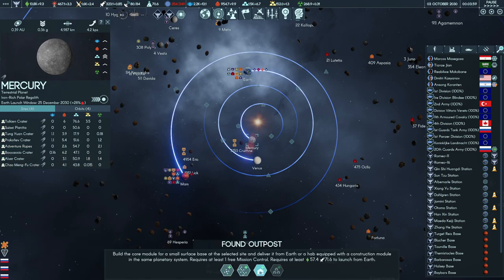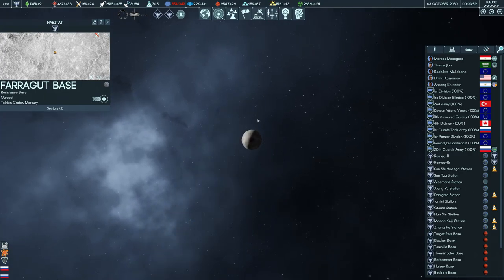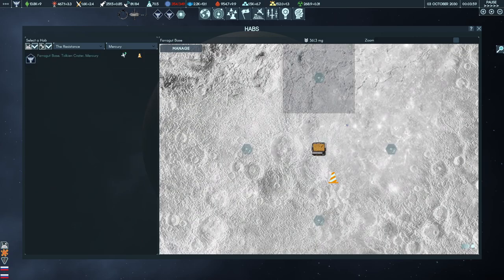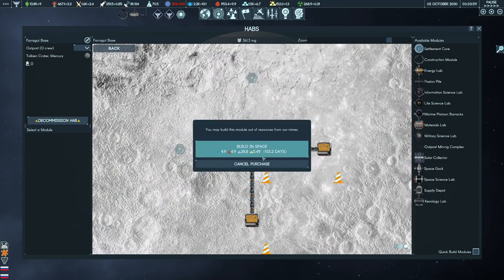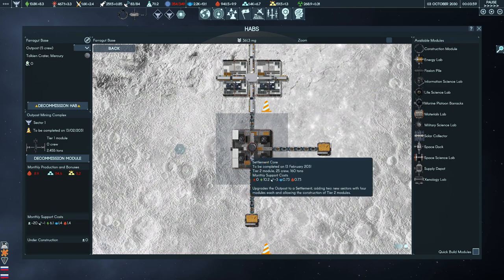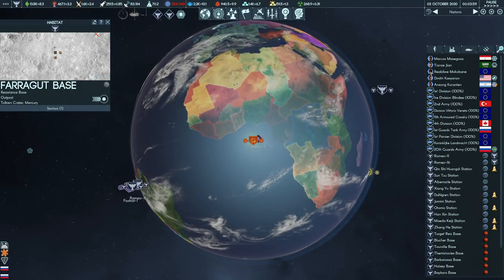We're going to need more mass for the shielding, but let's found an outpost on Tolkien Crater. Outpost founded! We can't found a larger settlement because that'd be too expensive, but that gives us a settlement on Mercury. We'll start with a construction module to make things easier, then a solar collector — that generates 67 power, so we don't have to worry too much. We'll also add an outpost mining complex with a 190 boost, and we can send over a settlement core to get that built up.